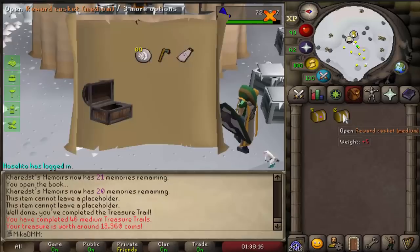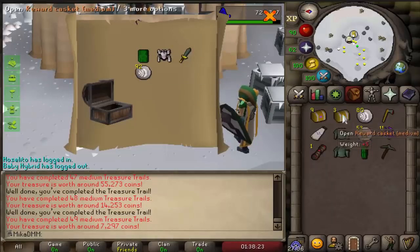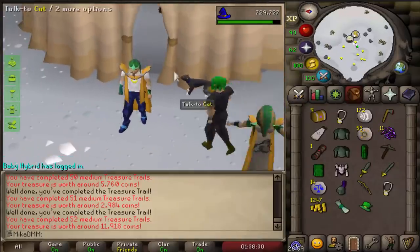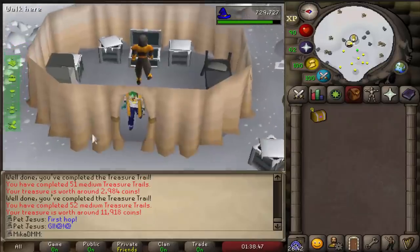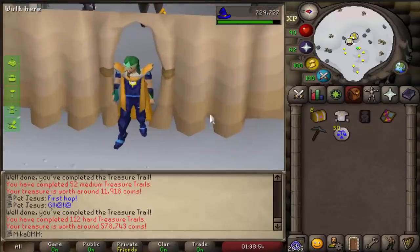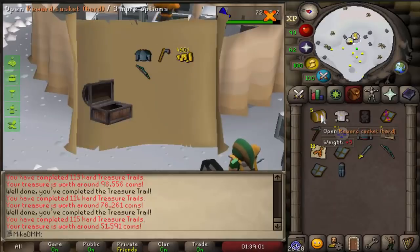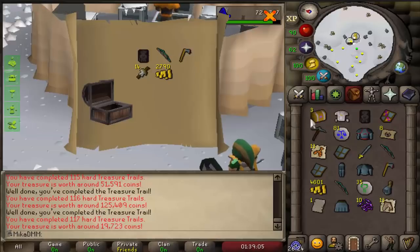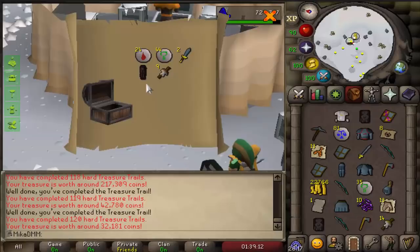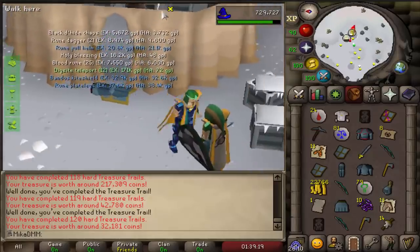We have nine hard clue scrolls and seven medium clue scrolls. I'll start with mediums. We got an Ancient cloak — I already have that — plus a master clue. Then a blouse. Another power amulet and a blessing. Opening the nine hard clues next: we got a third Zamorak platebody, some law runes, nothing, another Bandos helm, nothing, nothing, and on the last one — a glory! Boom. I literally just need the Saradomin coif now, the blue one, and we'd look incredible.